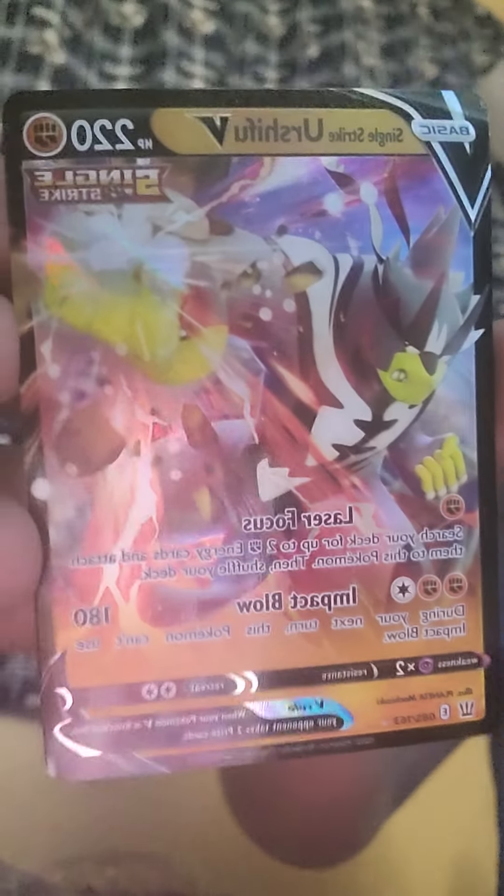So the Pokemon cards I was showing you guys, so you can get a close-up: it's a Single Strike Urshifu V. Pretty cool — I love the art style, to be honest. Now we got this other one, Urshifu VMAX, which is the evolution form. Really cool, I really love it. And thank you, Dad, for buying me these Pokemon cards. I also got the Single Strike Energy card, Reverse Holo, which looks pretty cool. I appreciate it.